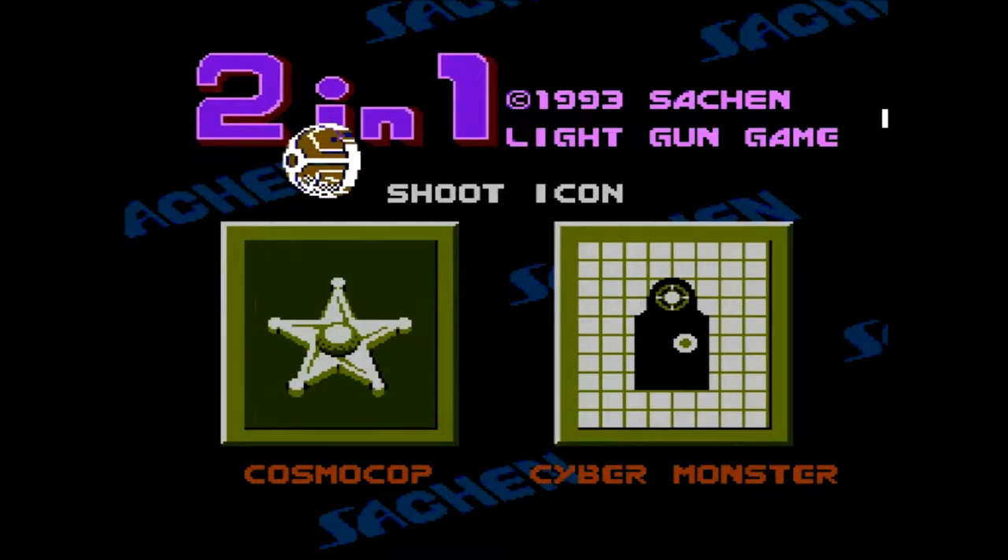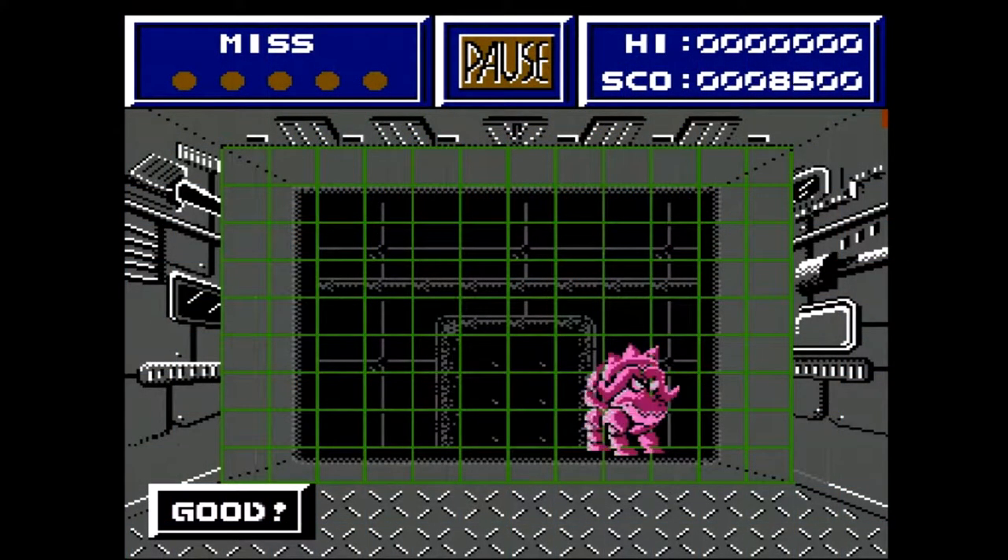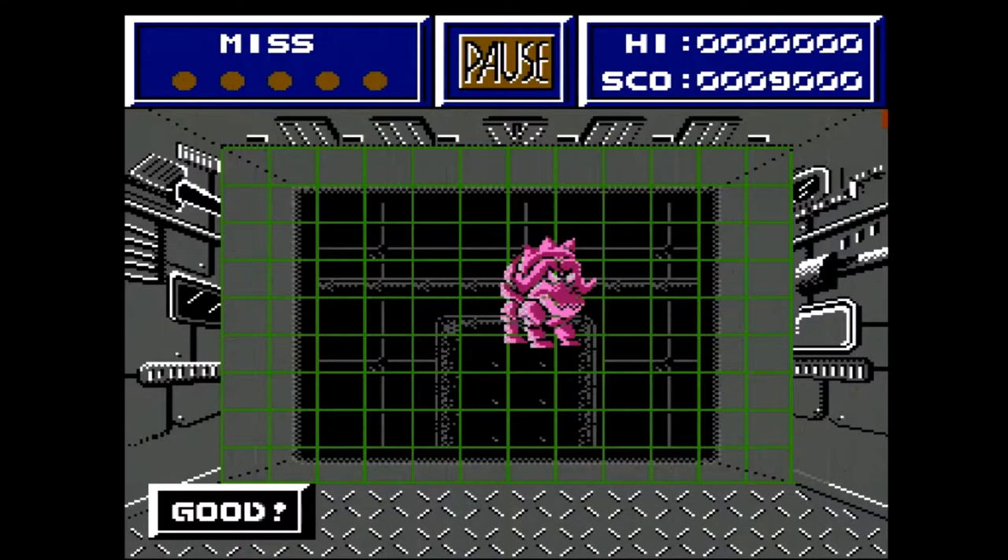2-in-1 Cosmocop Cybermonster was made in 1993 by Seichen, also known as Tingen Enterprise. As the name already gives away, it is a multi-game cartridge containing the individual games Cosmocop and Cybermonster.